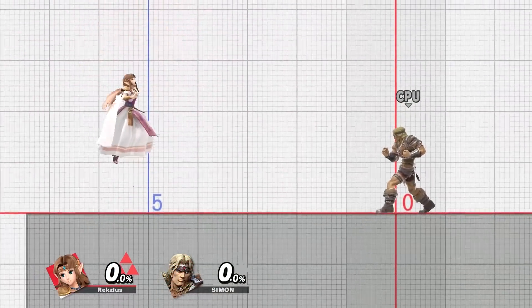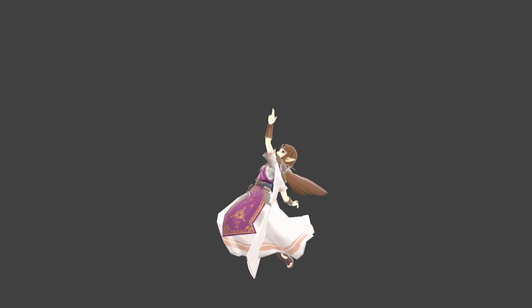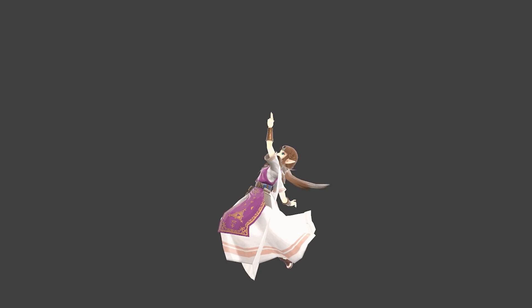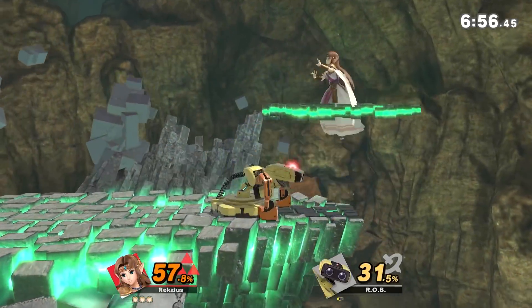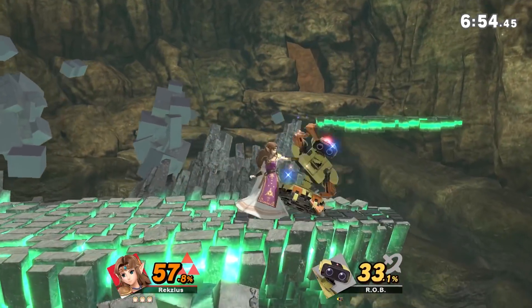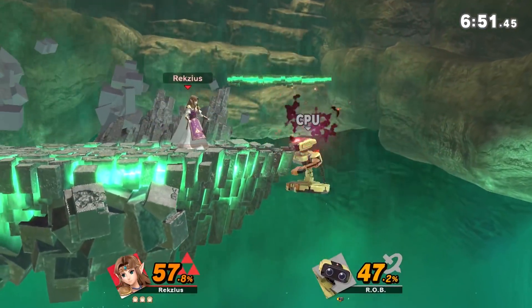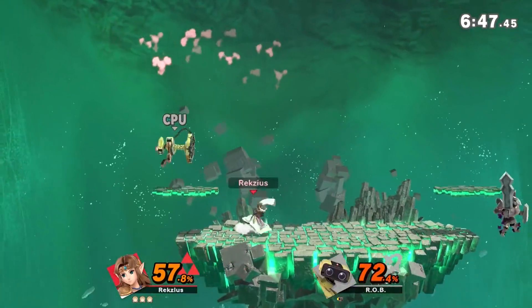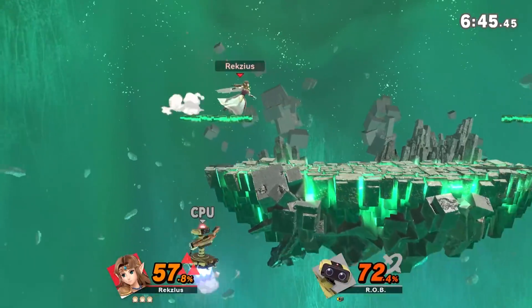Moving on to Up Air, which is quite a simple move. It's just a single hitbox over Zelda — granted, a huge one, and disjointed does not even really begin to describe it. It lingers for a nice amount of time and packs quite a punch as well. I guess I could go into how the fact that it hits so high kind of makes Zelda's immediate coverage area a bit tricky, with all of her aerials being kind of bad at covering close ranges. But then I remember that she has Nayru's Love, so it's not like it's that much of a problem.